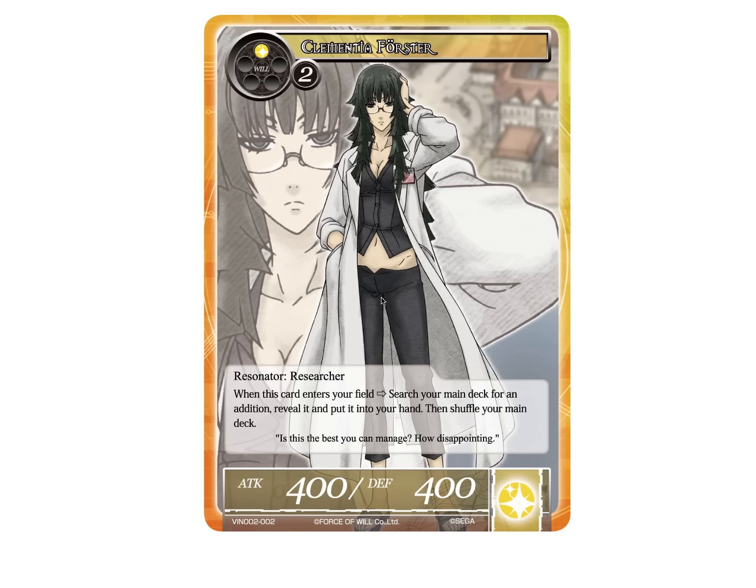First off we have Clementia Forster — however you pronounce it, I'm bad at pronunciation. It's a 3-drop 4-4. When this card enters your field, search your main deck for an addition, reveal it and put it into your hand, then shuffle your main deck. This is essentially kind of a replacement for Speaker of Creation. Unfortunately because of the stats and cost, it's a little outside the range of what I'd think would be good. If it was a 2-drop 4-4 that got you a search I'd be okay with that, but a 3-drop with 4-4 — it's cool because you can search for any addition, not just that addition field, but I still wish it had maybe a little more defense to make it a really playable card.